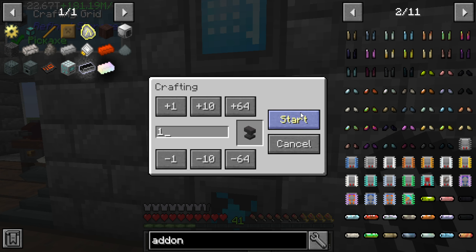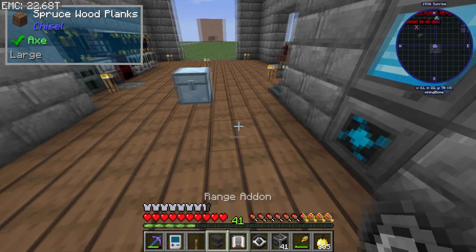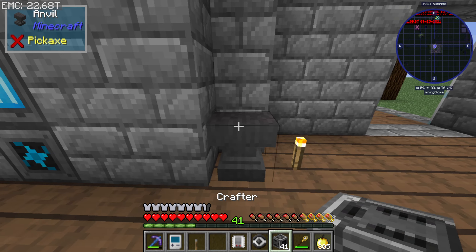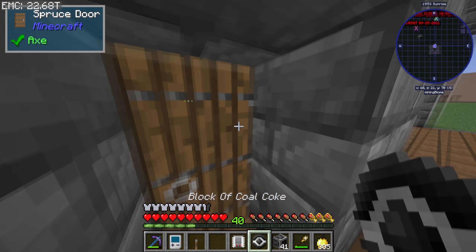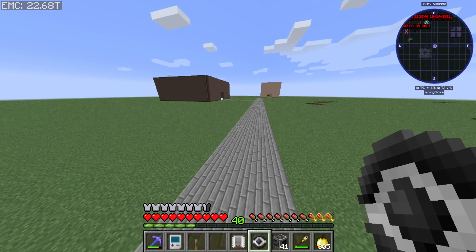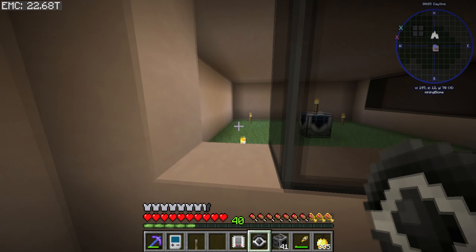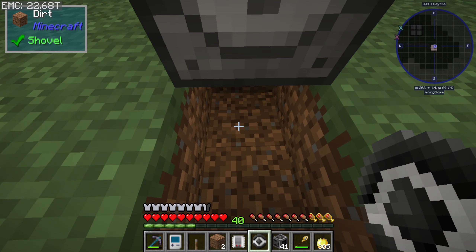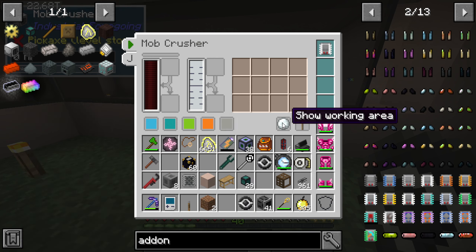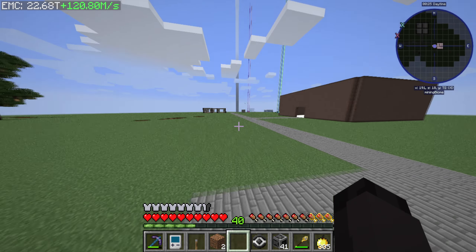Let me ask the system to make an anvil because I'll need it. Accidentally clicked something on the stream deck — you hate when that happens. I need to figure out power here and essence can go on top. I'm going to need to automate the... I'm drawing a blank on the name. We're going to need two octatics — let me go craft those and come right back.